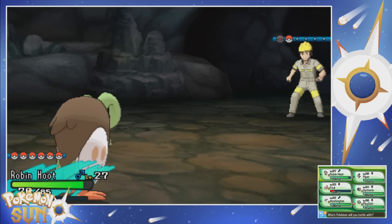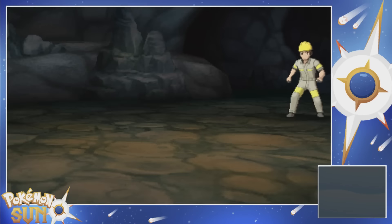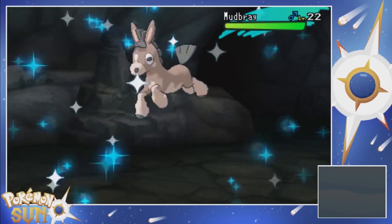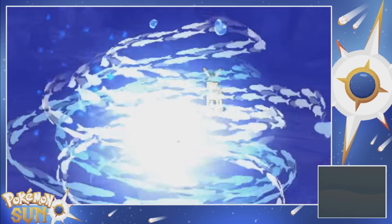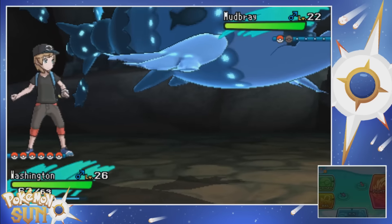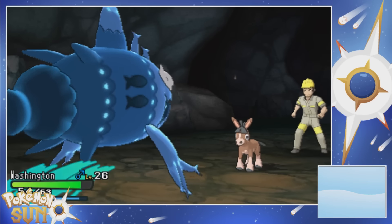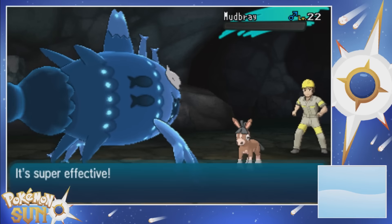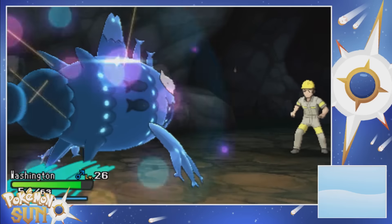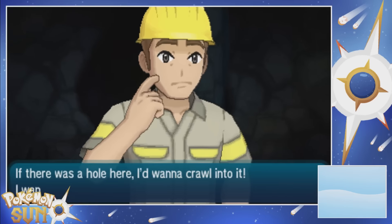Next is Mudbray - let's let Washington do this one. Looking like a pretty dirty Mudbray - you might need a little wash. Level 22 Mudbray. I'm going to go ahead and turn into my beast-ass Schooling form, like a boss. Let's Brine you. Okay, so it is going to be faster - Stomp. Ouch, so much damage. And the Brine is going to take care of it. We're at level 27 with Washington, hell yeah. Worker Jeff has been defeated.